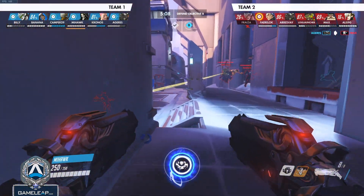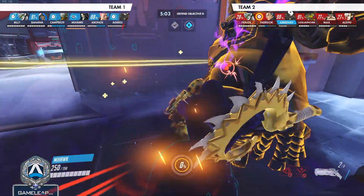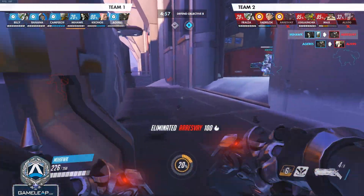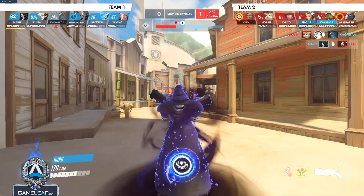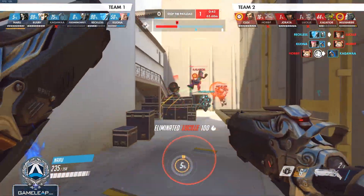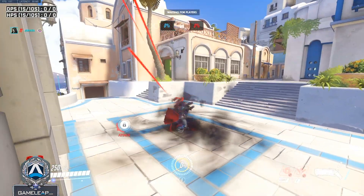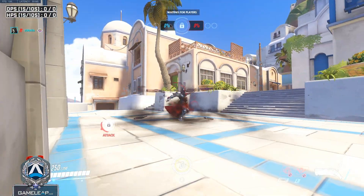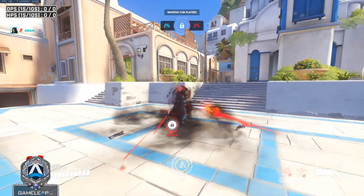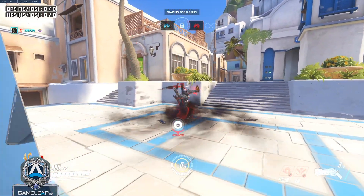It doesn't matter if Ana has Sleep Dart and McCree has Stun — if they're at 30 HP, by the time they can even react, they're already dead to your Death Blossom. Against characters that can one-shot you like Hanzo or Widow, I'd highly suggest spamming crouch during your ultimate, because you can crouch in Death Blossom. It makes it a lot harder for them to line up a headshot, and it costs you nothing to do this.